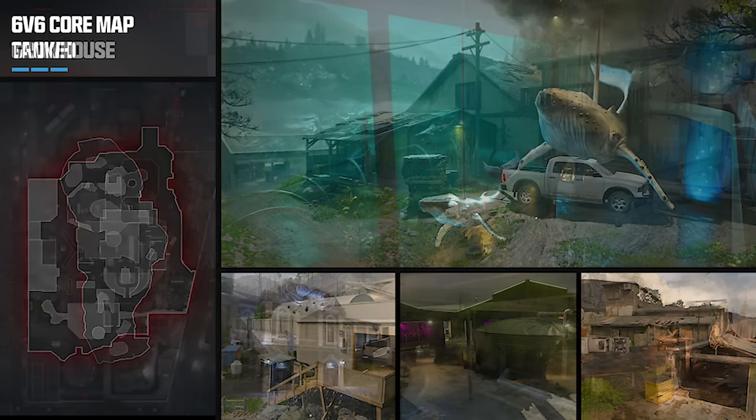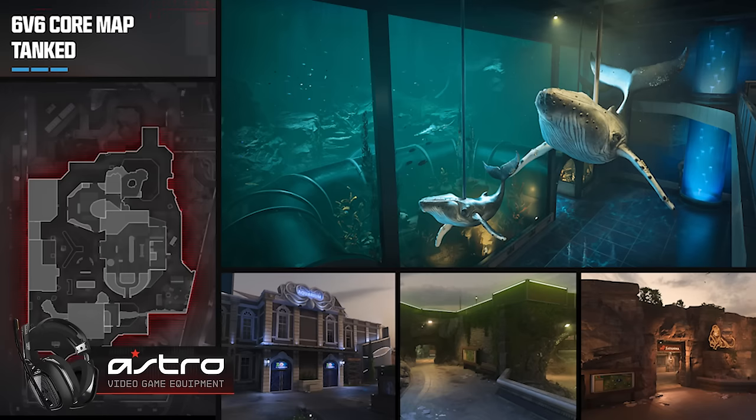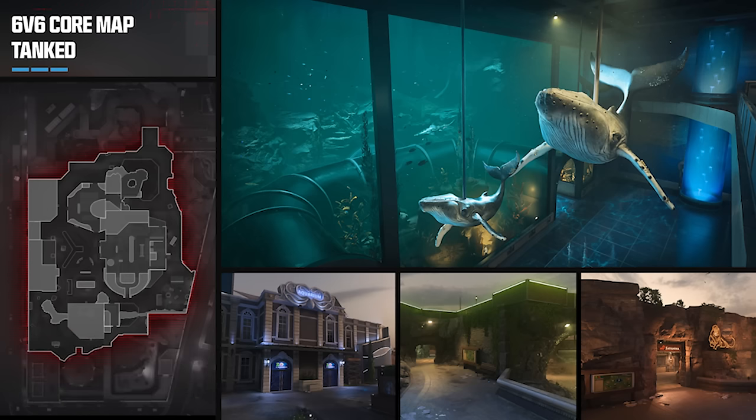The final map we're getting at launch is called Tanked. This is a repurposed location from the Vondel Zoo, set after hours so the time of day and lighting will be different, and things have been updated to fit the 6v6 multiplayer flow. The action is mainly going to take place on the ground level, but there will be a second level with a reptile housing enclosure, which should be pretty cool.